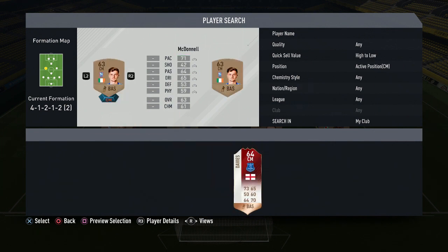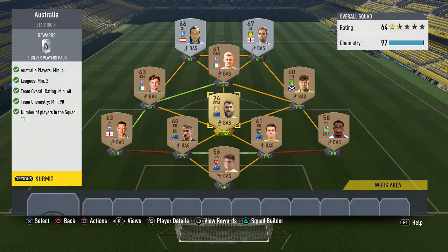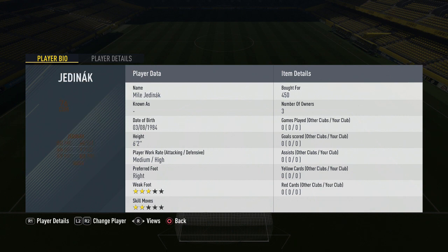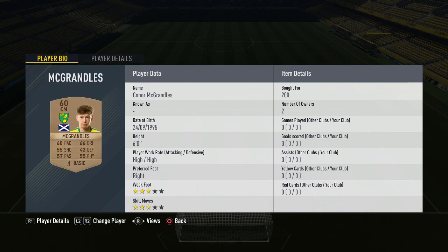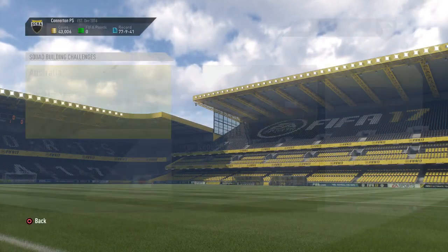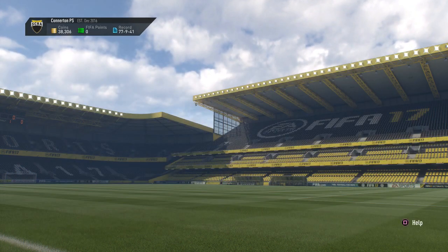I think you get a premium electron players pack for completing it. This first one, as you can see, we're getting a silver pack. The team costs: 200 coins for the goalkeeper, 200 for the right back, 600 and 500 for the centre backs, 800 for the left back, 450 CDM, 200 and 350 for the centre mids — around the same for the CAM and the two strikers. We get the silver players pack there, hoping to get something good and make some coins back.